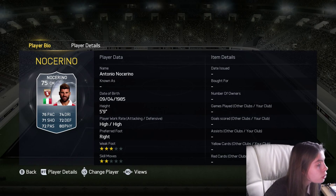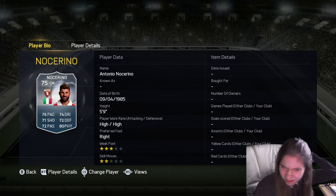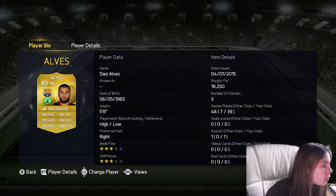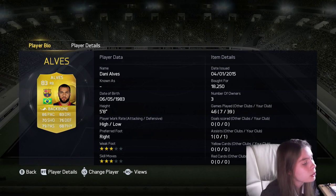And then we've got Nocerino. His beard isn't the most outstanding, but he's still got a big beard, so that classes as decent enough. And then we've got Danny Alves, as I mentioned — he's on the bench. Arbeloa's beard was a bit bigger, so Danny Alves stays on the bench.